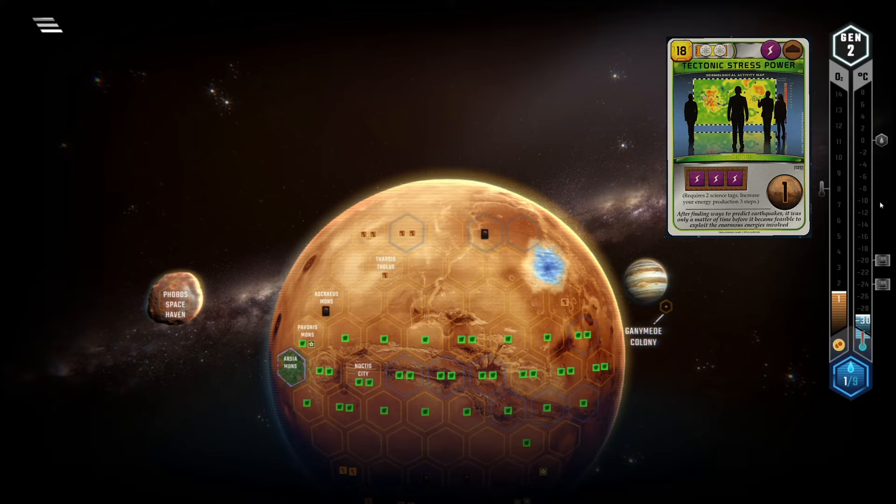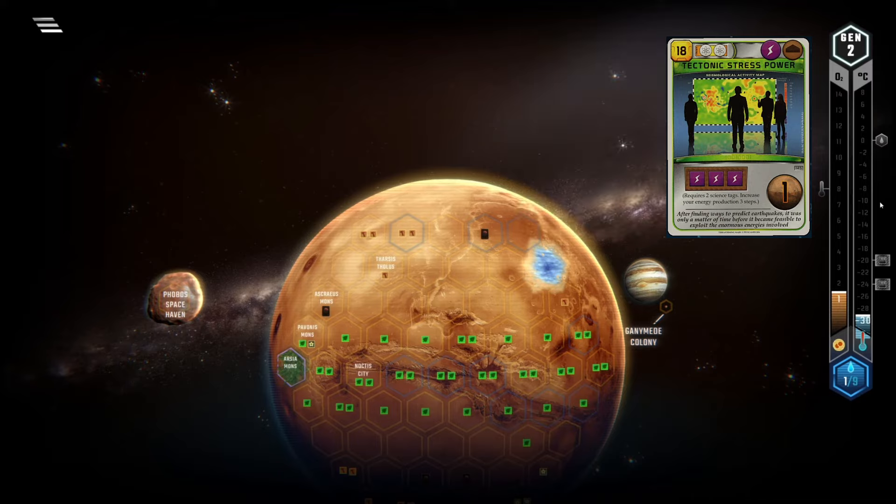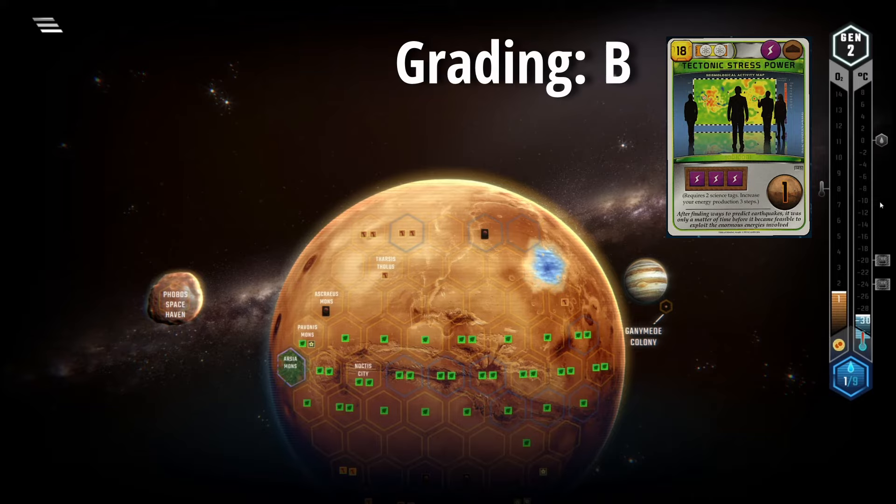For me, Tectonic Stress falls into the same category as Fusion Power — underwhelming with an annoying requirement. Of course, it's a good card when playing with colonies, but this is a base game card ranking, so it will land in D tier.